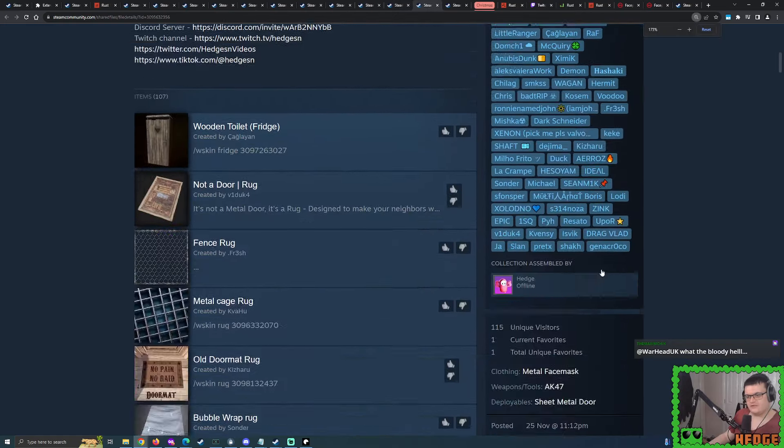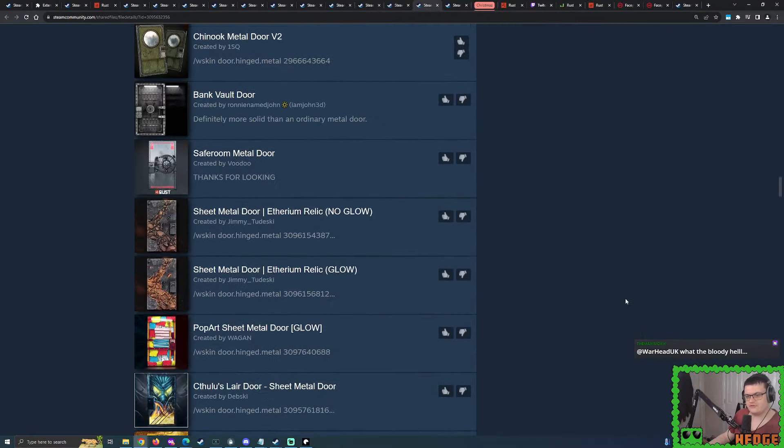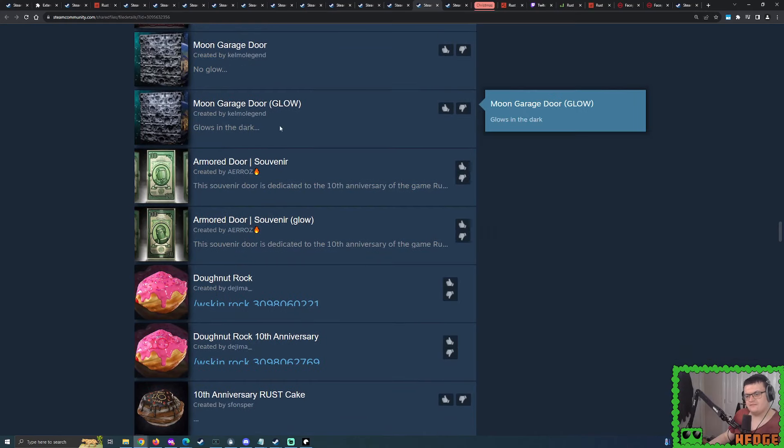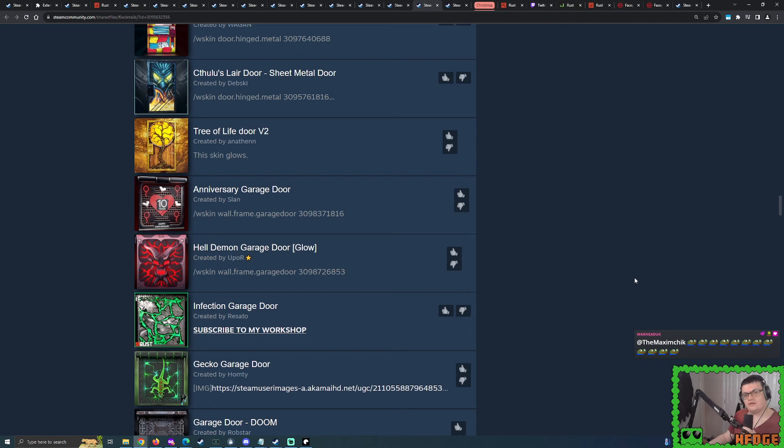That's looking pretty cool. We should still potentially expect the likes of some early picks. If you've seen the likes of my Rust Workshop skin checks, these were all the newest submissions over the past weekend and as of Monday. We've been seeing a lot of 10th anniversary skins - lots of skins being made in reference to the fact that in December, Rust is 10 years old. Rust first came out back in December of 2013 in early access - it's been around for a full decade.